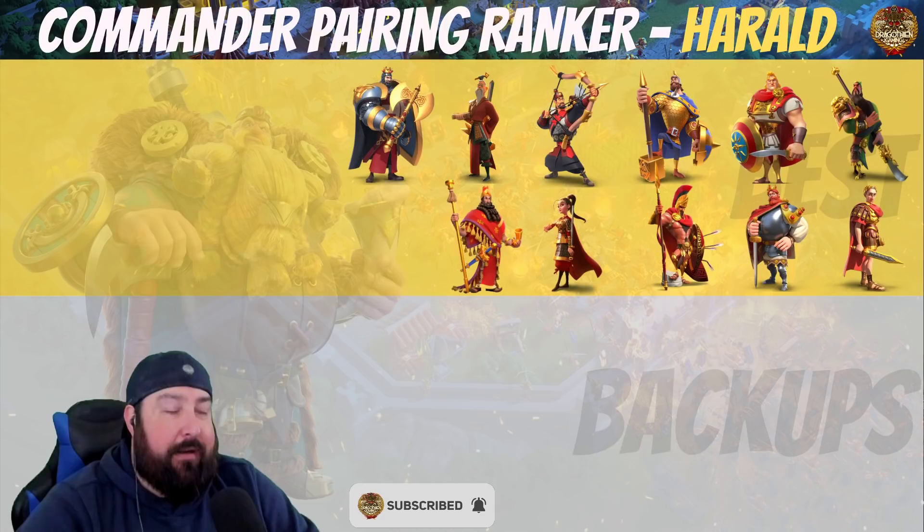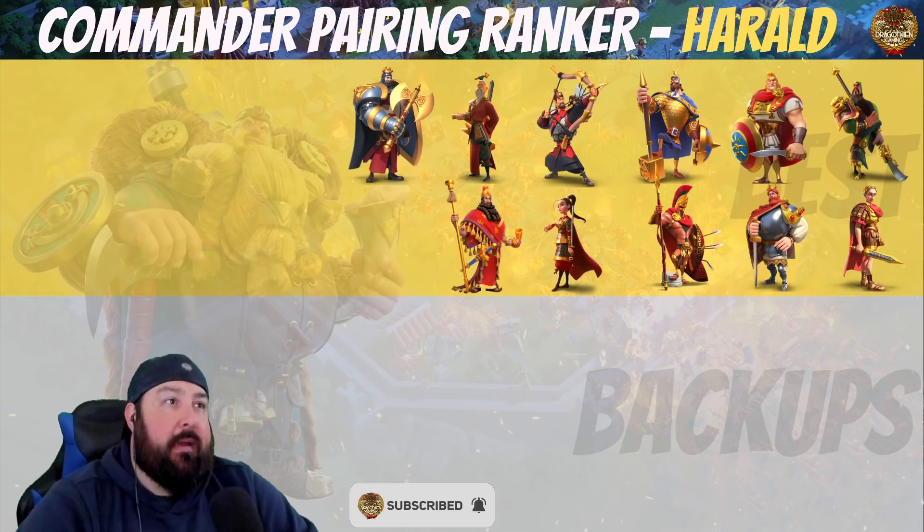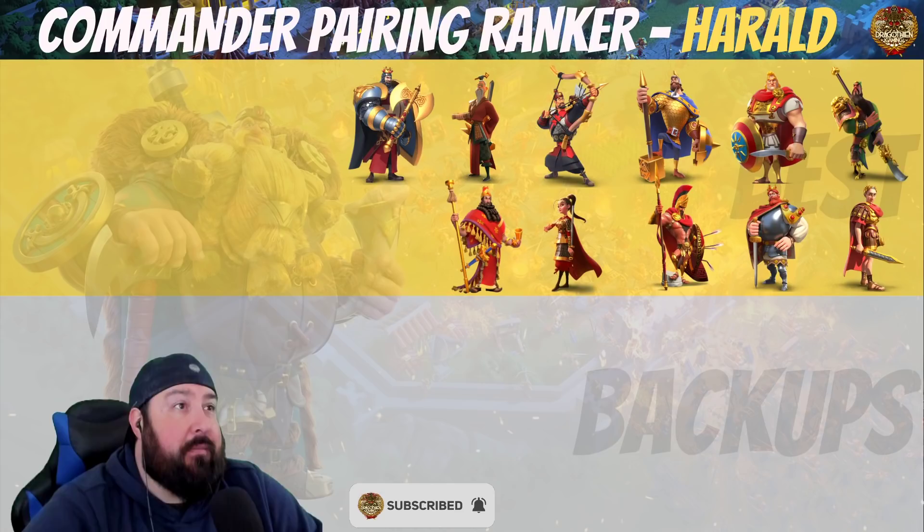Sun Tzu, being as legendary as he possibly can be, is a top tier pairing with Harold. He adds damage reduction, skill damage increase, more AOE damage, and more rage. Sun Tzu is just a beast. He should be a legendary commander really, but I'm glad he's not because he's a great epic commander to max without being very expensive.